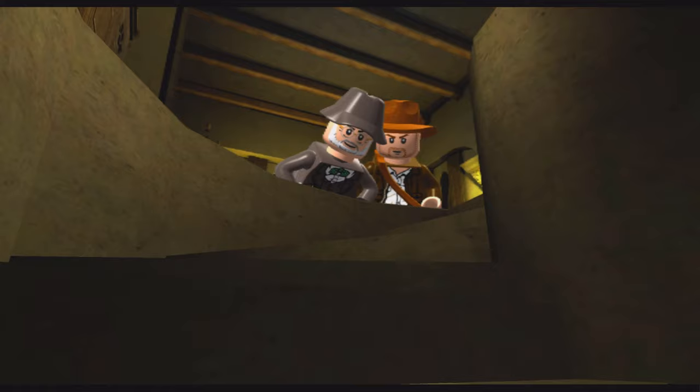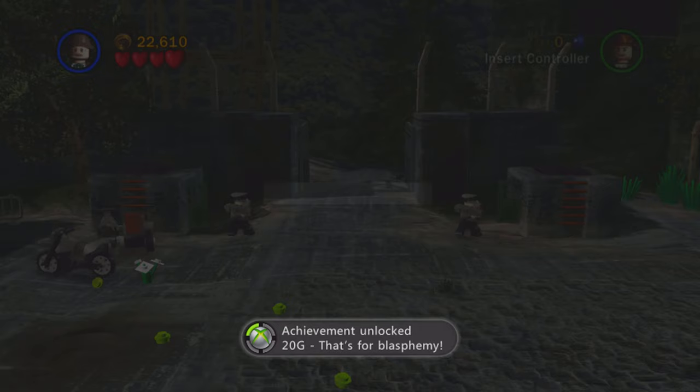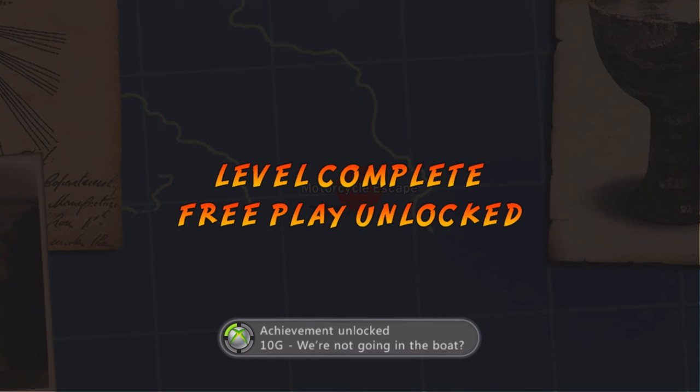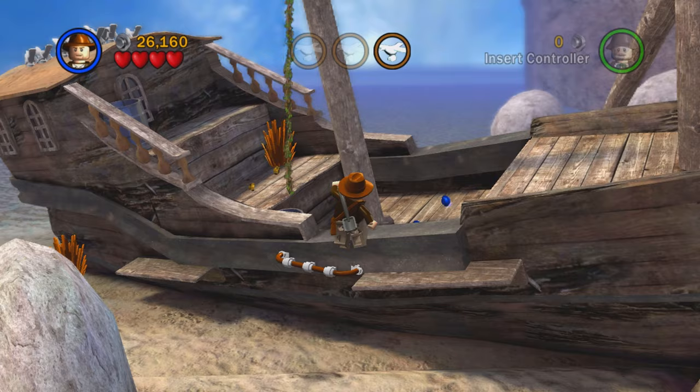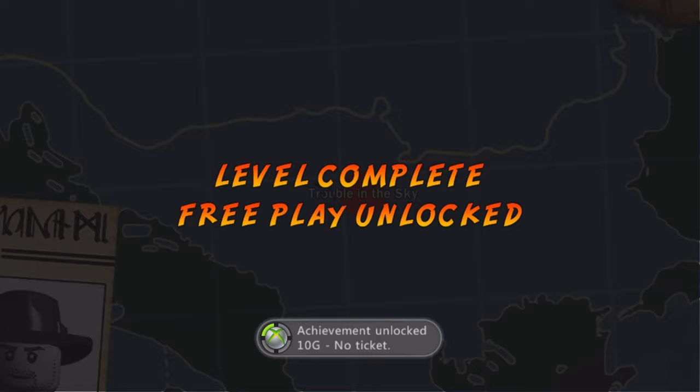In the fourteenth story level, we stumbled across a secret staircase and fell down it — that's how the level ended, giving us an achievement. Then I accidentally blew up Indiana Jones while playing as Jones Senior, which ended up being an achievement — very lucky and random. I finished the fifteenth story level for another achievement. Then we chased away a bunch of doves to complete the sixteenth story level, which was a very chill one with not much combat.